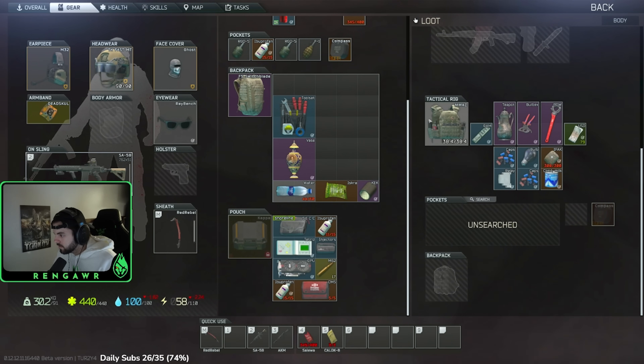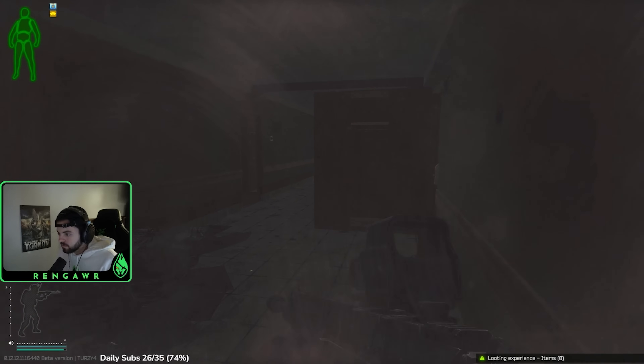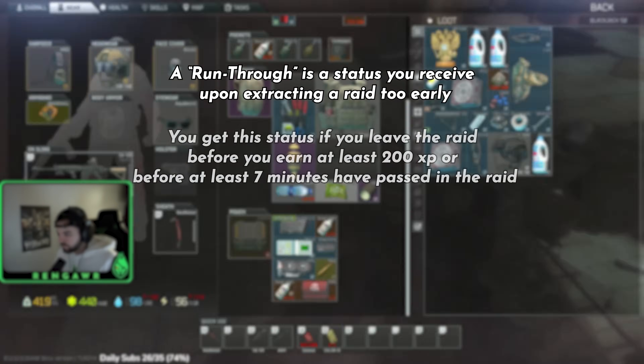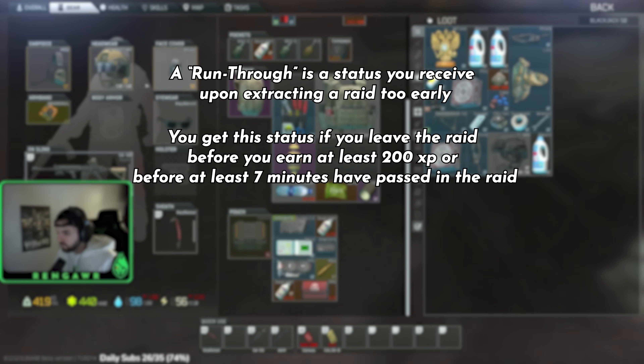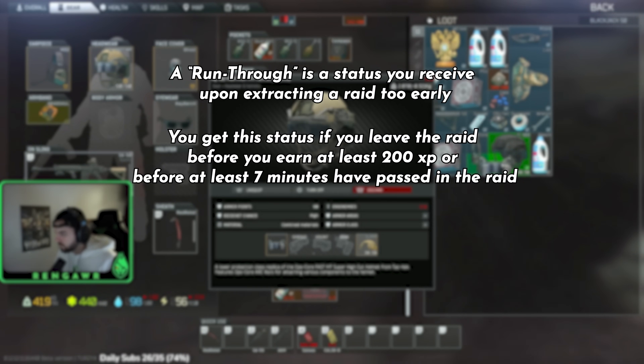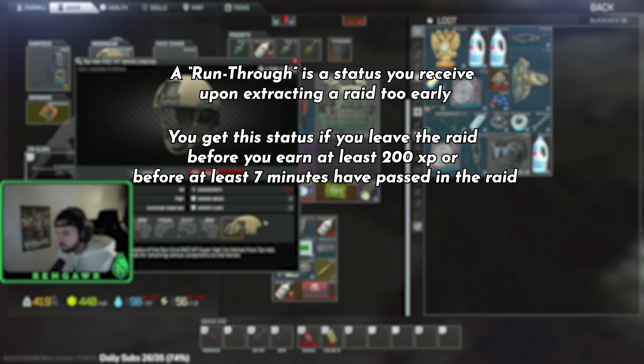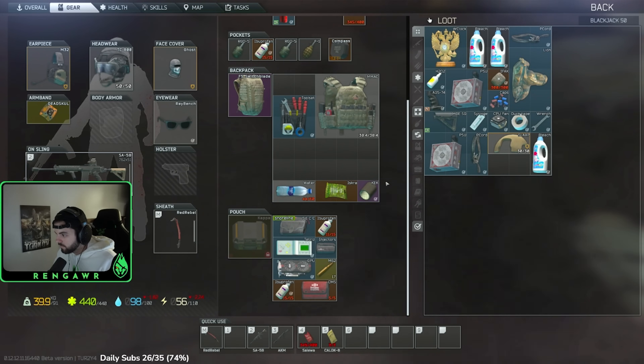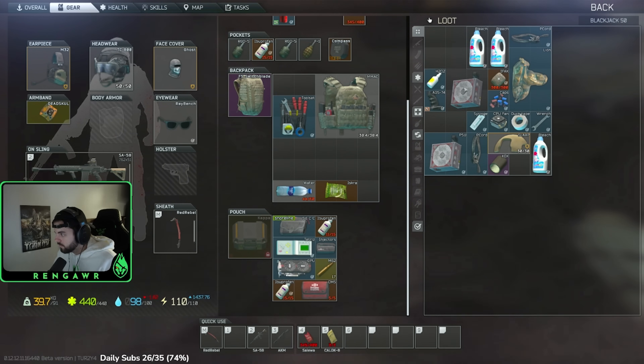A run-through is a status you receive upon extracting a raid too early — you leave before you earn 200 XP or before you've been in a raid for at least 7 minutes. When you get a run-through, any items you found in the raid will lose their found-in-raid status, and you do not get credit towards completing a map for the Guide. So you waste your time and have to go back in to complete that map all over again.